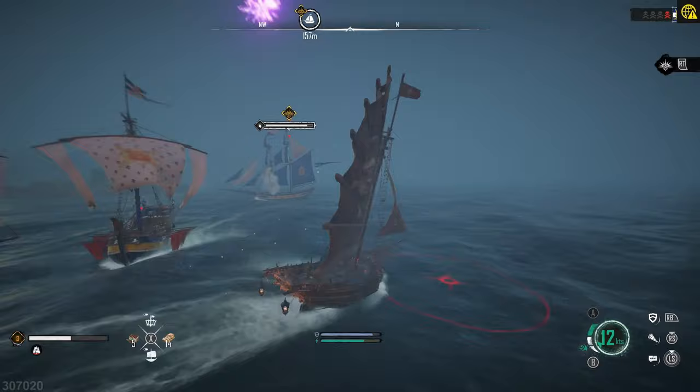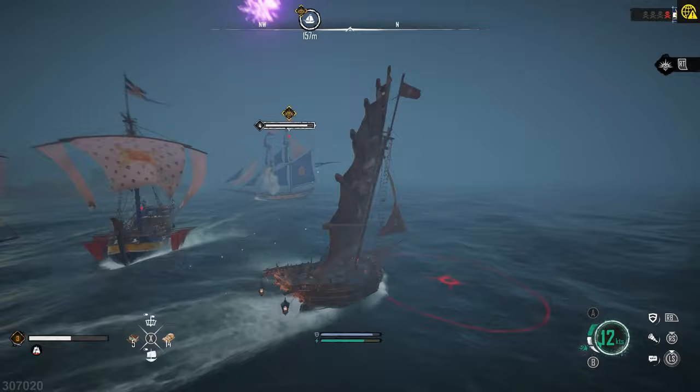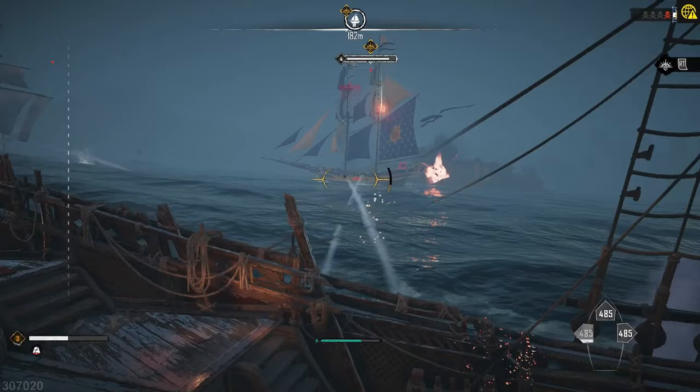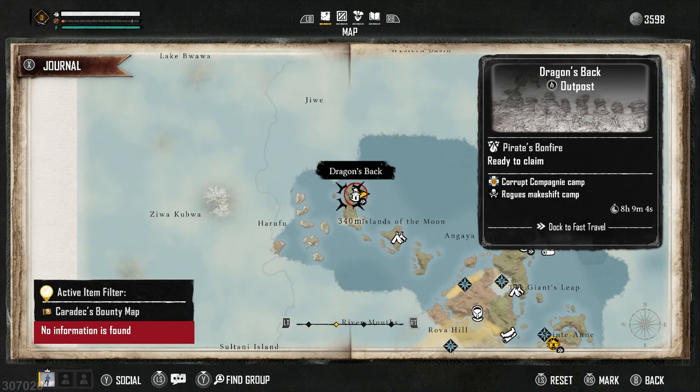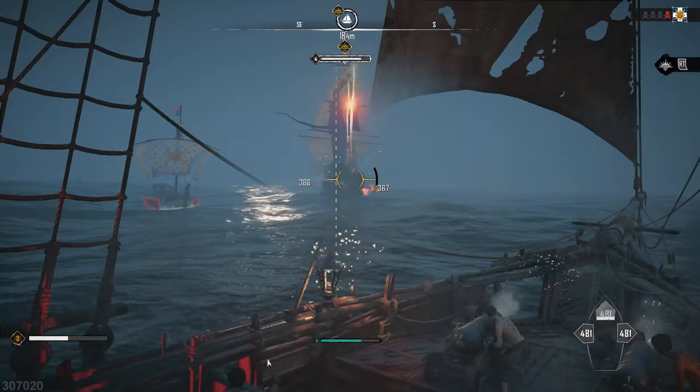What I recommend is going to the rough area where the Royal Louie is — you're going to find a couple of islands. You'll see on the map it says Islands of the Moon, but you want to go to Dragon's Back. Unlock this outpost so that if you do get sunk by the Royal Louie, this is going to be a spawn point that's a lot closer than anywhere else.